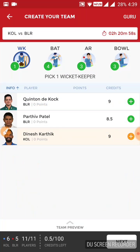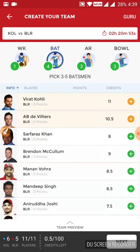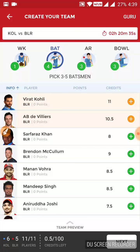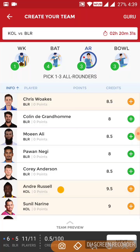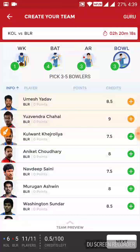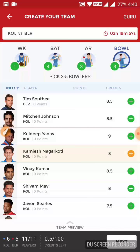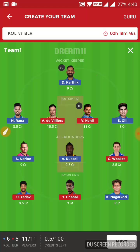For a safe team, in the wicketkeeper section go with Dinesh Karthik as he is a certain starter. In the batting section, Virat Kohli and AB de Villiers are certain starters. I have selected Shubman Gill, Nitish Rana, AB de Villiers, and Virat Kohli in the batting section, and Karthik as wicketkeeper. In the all-rounder section, Russell and Narine are certain starters. I have taken a little risk by selecting Chris Woakes, but I think he should start to balance the RCB team. In the bowling section from RCB I have gone with Umesh Yadav and Chahal. For Kolkata, I think Kamlesh Nagarkoti will surely start so I have selected only him. Overall, it is more of a balanced team.